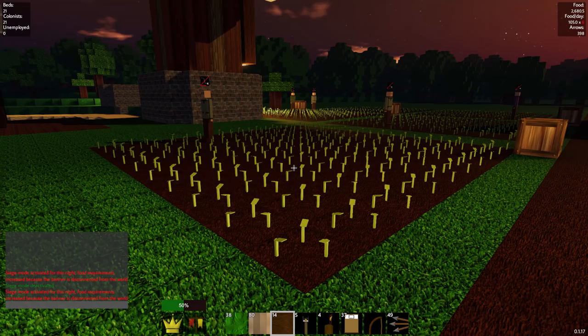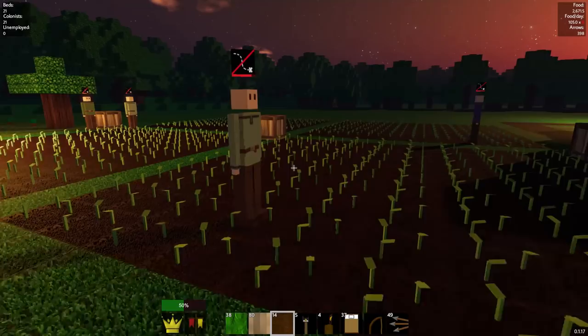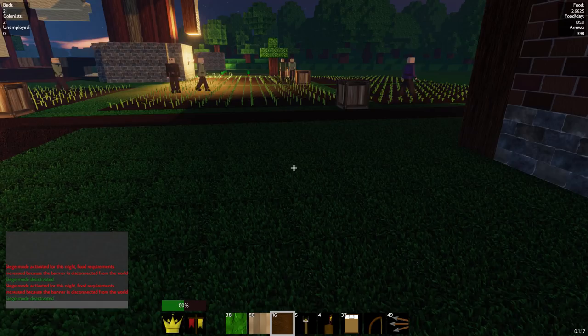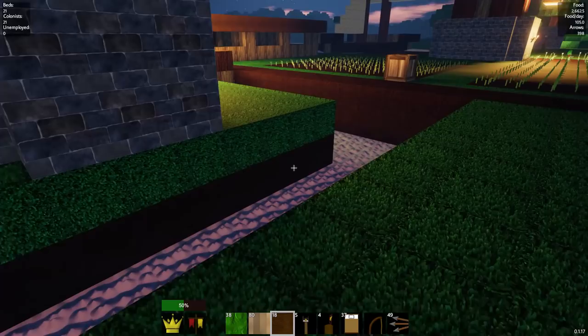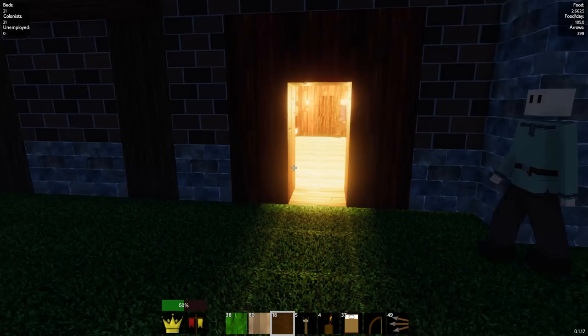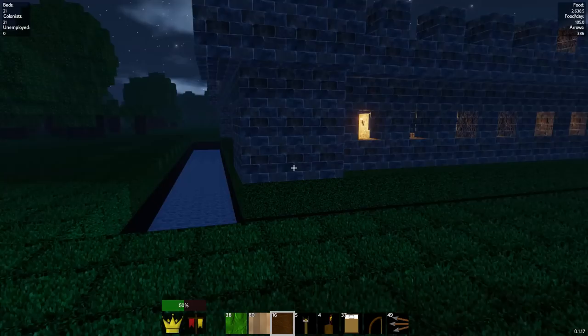Siege mode activated. These guys have no pathing — can they not figure out how to traverse? Siege mode deactivated. So if you build a path into your castle but then close it off, but another path exists, siege mode activates. That doesn't seem right because there's still a path into the castle. All these other places were paths and I closed them off with moats. When I close off the house, siege mode activates. That's the weirdest thing — I don't think that should be like that because there's still a way to get to the flag.